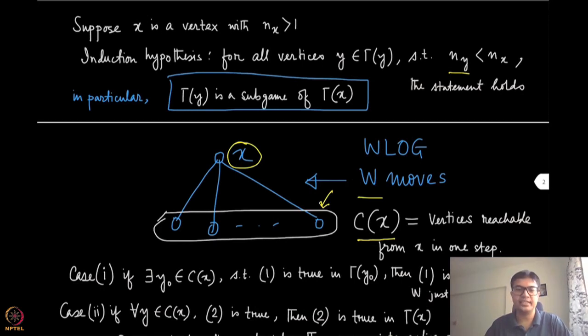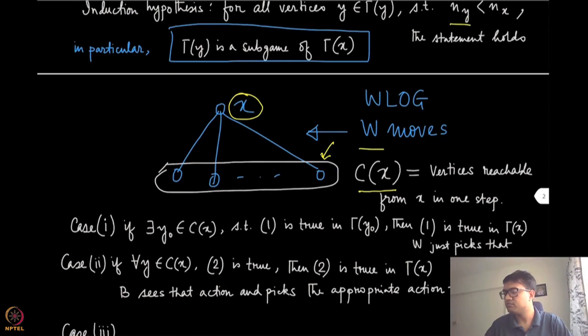There are three possible cases. Case 1: there exists some y₀ in C(x) such that statement 1 — white has a winning strategy — is true in gamma of y₀. Then statement 1 is also true in gamma of x, because the white player can simply pick the action leading to y₀, where it already has a winning strategy. So we have found a winning strategy for white at node x if case 1 holds.